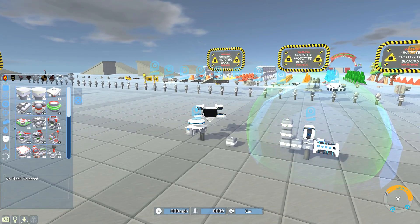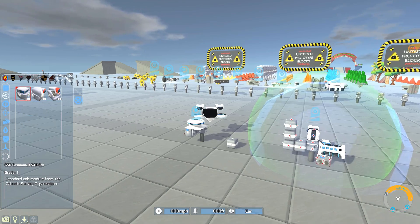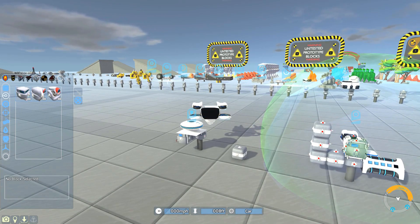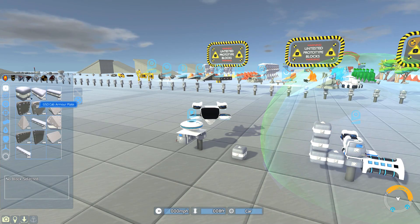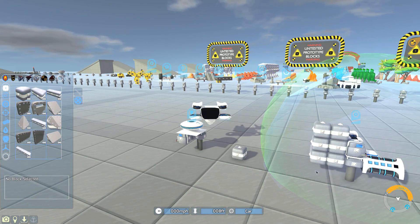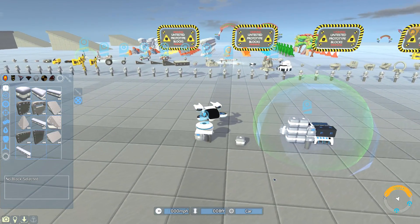Let me put the shield back - I want to see if armor or any kind of plating in front will help. Obviously this is armor, but I want to see if it will delay the attack by much. It didn't take that long to actually destroy the cab.